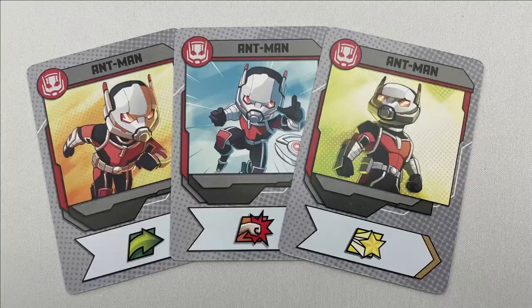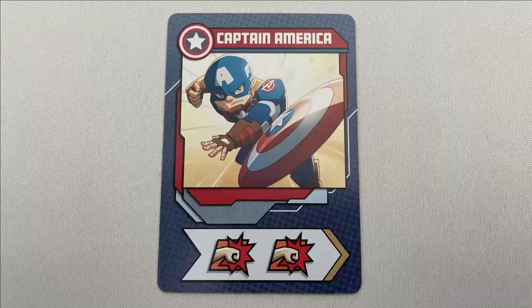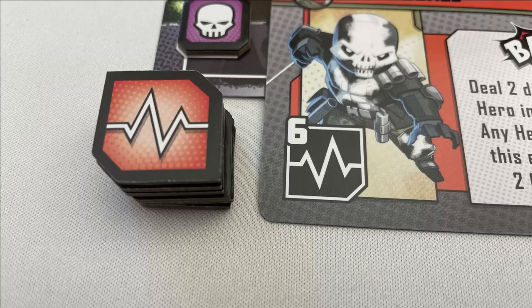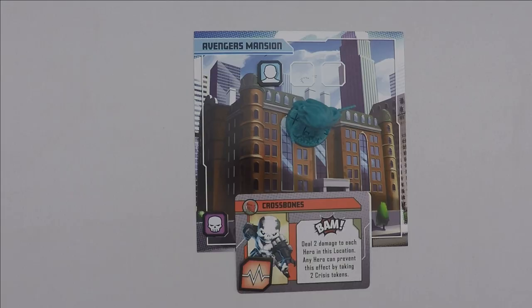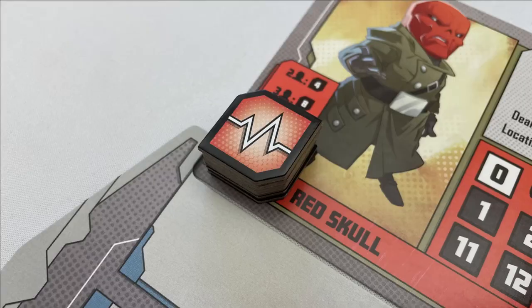Remember, you don't need to use all the actions available to you on a turn, including a special action if you played one. There are only three types of actions. The green arrow is to move one location in any direction. The red fist is to attack — deal one damage to an enemy in that hero's location. Thugs are defeated with one damage; add it to the Defeat Thugs mission card. For henchmen, remove one health token for each damage dealt; if the last token is removed, remove the threat card and move the threat token to the Clear Threats mission card. If you're in the same location as the villain, an attack will remove one health from their dashboard. However, you can't attack the villain from turn one — you need to complete some missions to unlock that ability. Until then, the villain cannot take damage from anywhere unless stated.